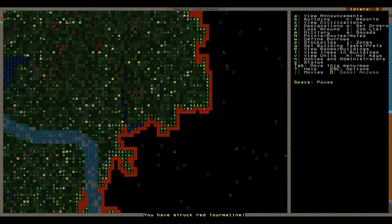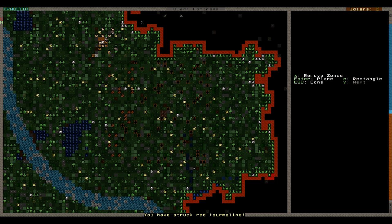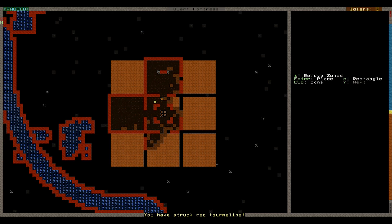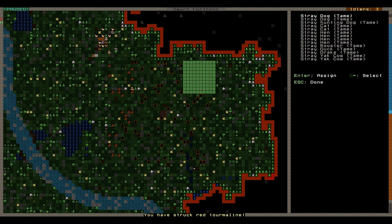So that's the map layout. What we want to do is allocate some pastures for our animals — we've obviously got a few. I'm going to try and keep them in the radius of my... I think it's about there. So we'll set that up. That's I for zone, N for pen and pasture, Shift N to allocate. I'm just going to put the hens in there, and the rooster, the duck, and the drake.